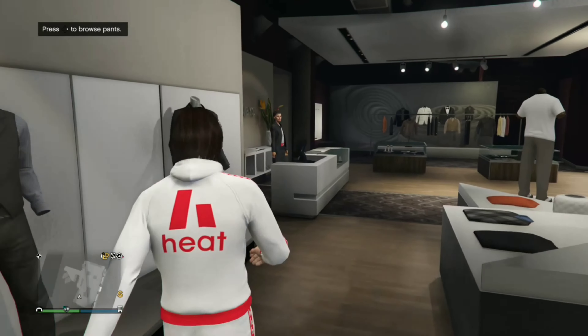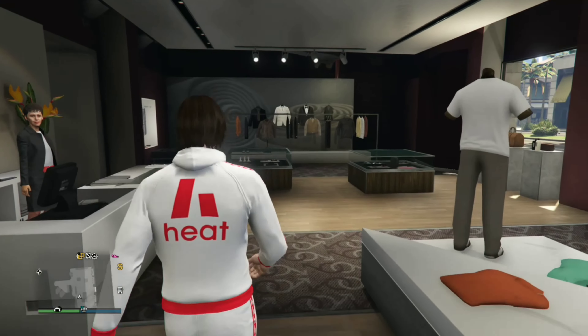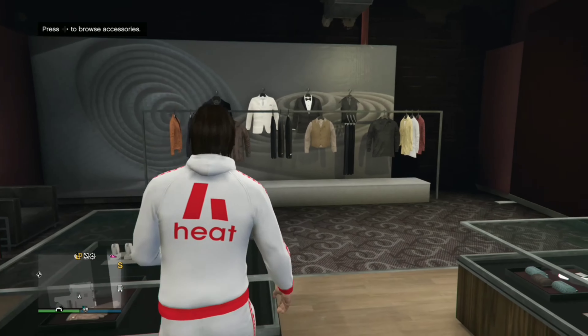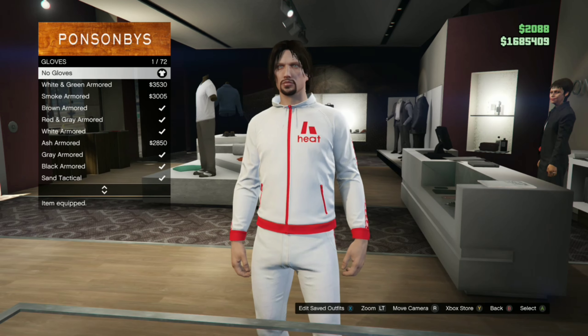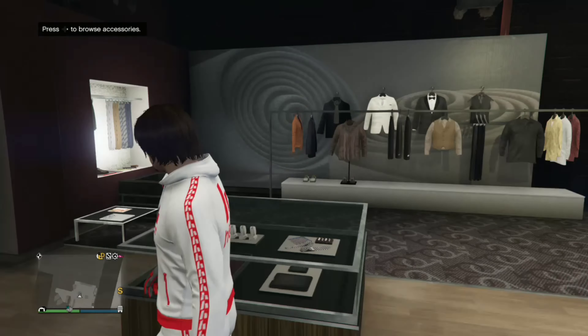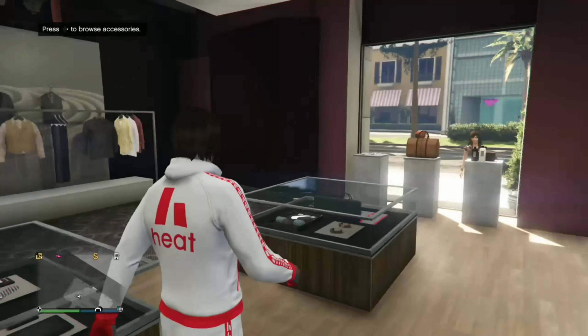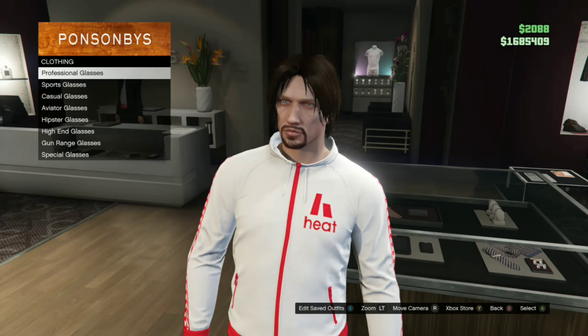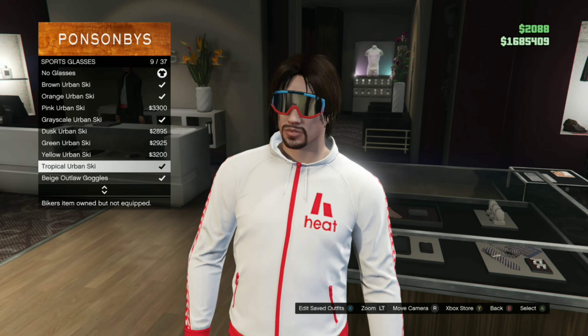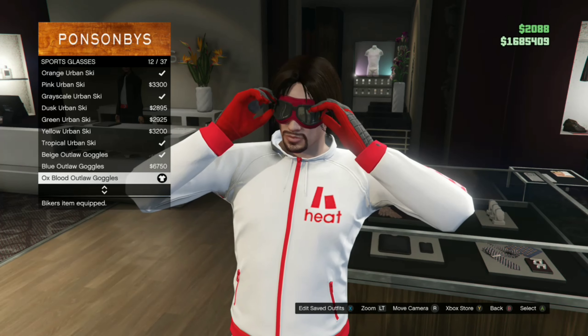Now what you want to do is go to Accessories. Go to Gloves and pick the red and gray armored gloves. Once you're done with that, you want to go to Glasses. Go to Professional Glasses.